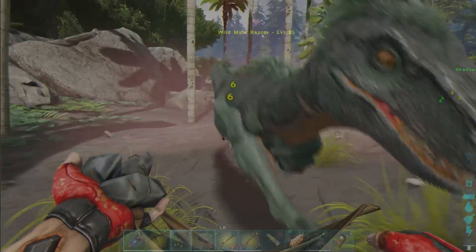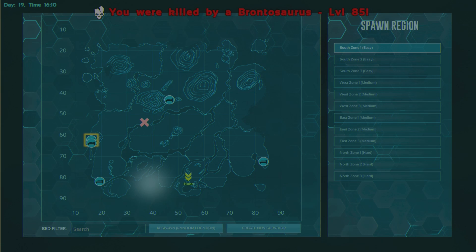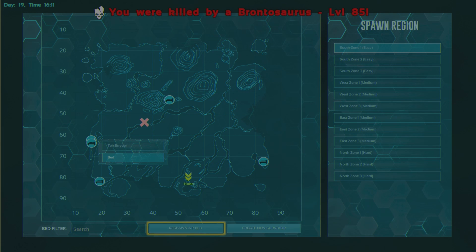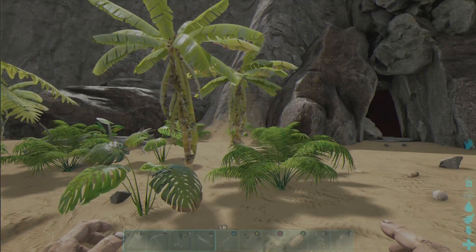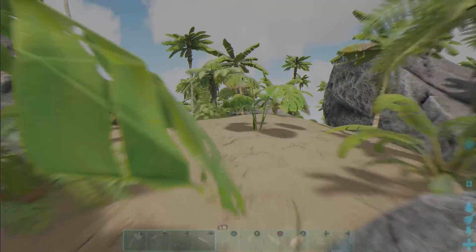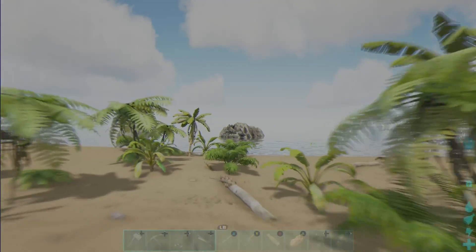We're in a bit of trouble here — and I'm gonna die. A microraptor knocked me off and then everything else attacked me. The Shadow Mane is on neutral so it should be able to get out of that situation — it should be totally fine. Wait, why am I here? I have a bed here — oh my god, I picked the wrong bed! I guess I'm going to drown myself and get to the correct bed for once.